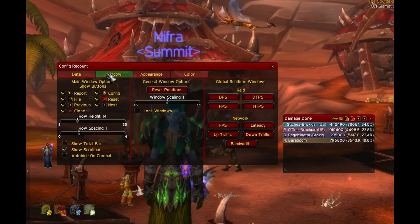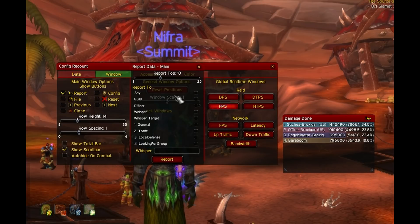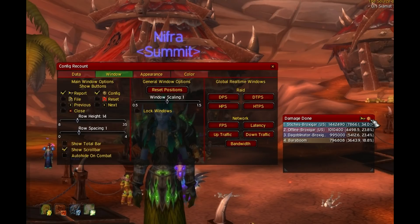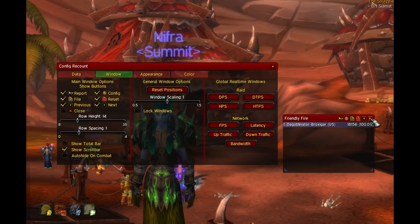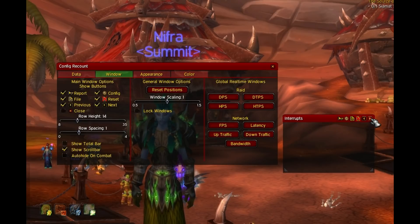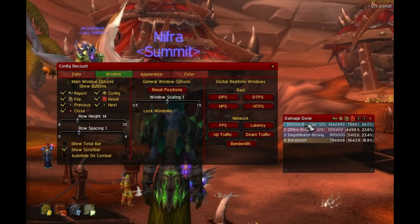Now for the Window tab — it's all up to you which buttons you want to show on top of the Recount window. There's Report, which lets you report to any chat channel and set the number of ranks to show. Config is basically a shortcut to the config panel without having to type a command. File lets you view previous fight logs. Reset is self-explanatory. Previous/Next lets you navigate between different logs like DPS and healing. And Close is a shortcut to close the window without typing slash recount toggle.